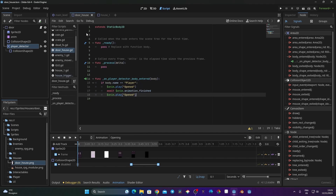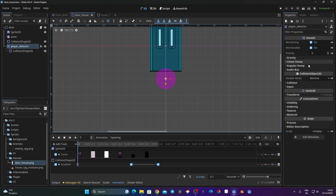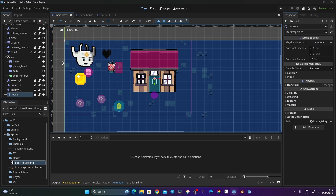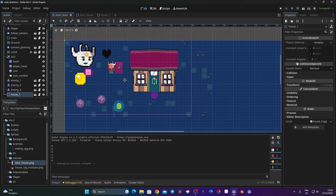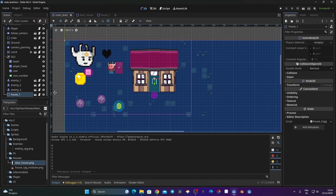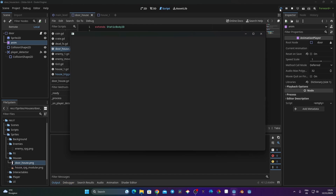I save and go back to the 2D viewport to confirm the player_detector collision layer matches the player — both are on layer one, so that's good. Launching the game, I walk to the door and it opens, but very quickly. Looking at the code I find the problem: I put the same animation name twice. Instead of 'open' the second time, I need 'open', and the first call should be 'opening'. After fixing the typo, the door now opens correctly with the proper transition.